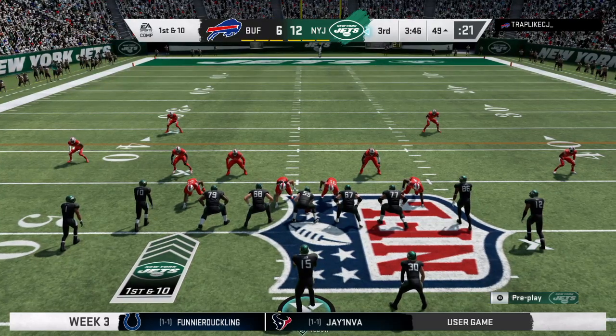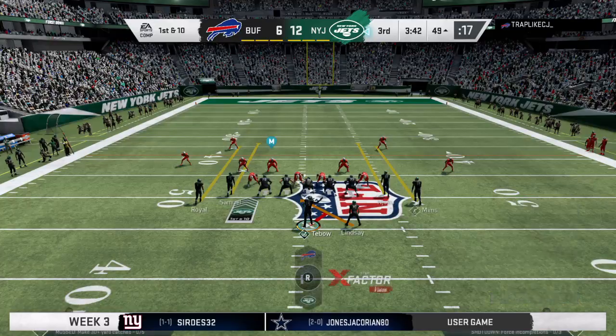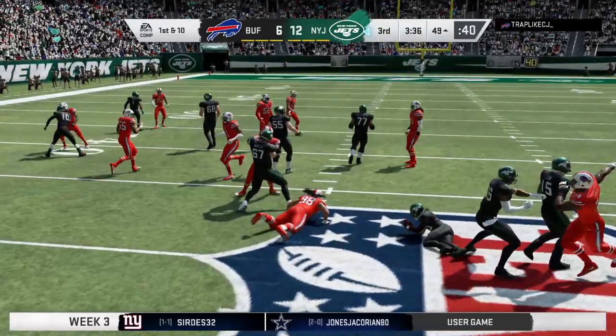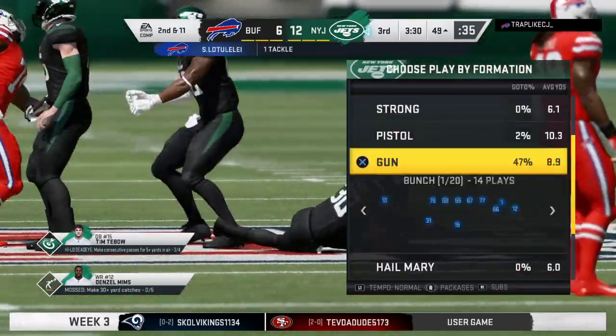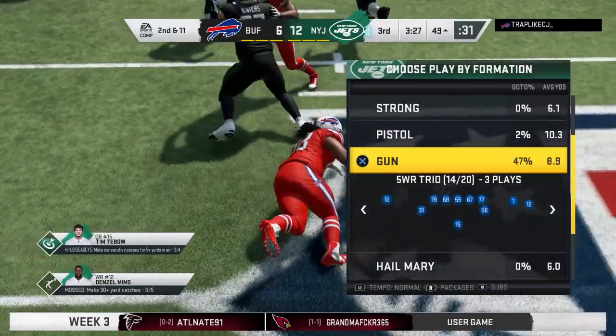First and ten now in Buffalo territory at the 49-yard line. On first and ten, it's Lindsey — and this has been a familiar sight all afternoon as they stop him behind the line. He'll wind up losing a yard on the play, and that'll bring up a second and eleven.